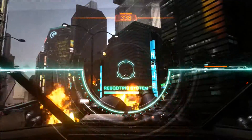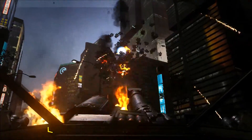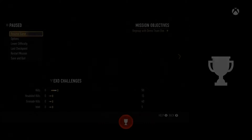If they do destroy you, just reload the last checkpoint and try again. As soon as your EMP is ready, press A to knock them all out of the sky and the achievement is yours. I can see how this can be a bit of an annoying achievement if they keep destroying you.